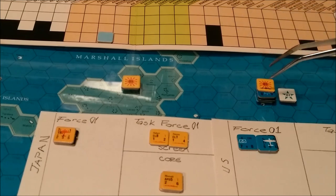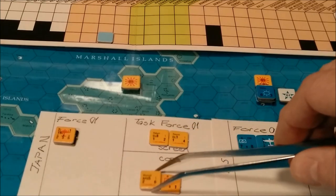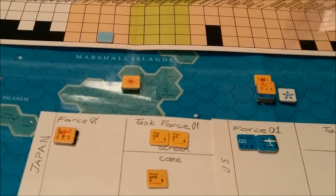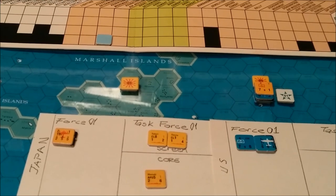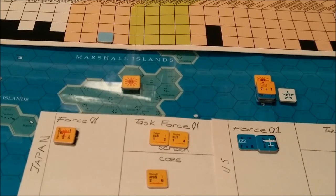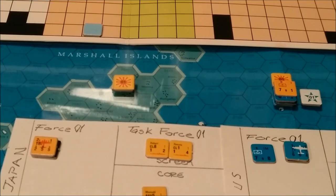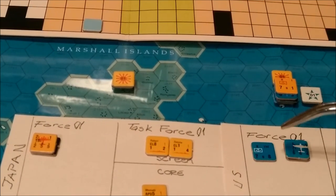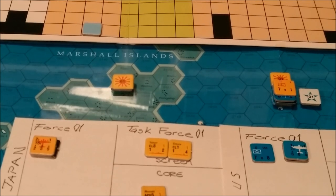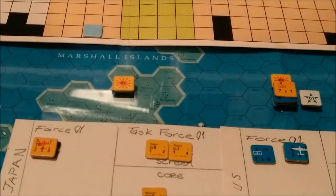So now we have the transport group. The transport itself, the APD, will go ahead and land these guys on Wake Island. On the left-hand side is the unit's troop quality rating; on the right-hand side is the unit's strength. The number to the left on the Americans is a 7 — troop quality — but it has 8 steps because it is a brigade. We have the advantage movement — that's all that can be done there.